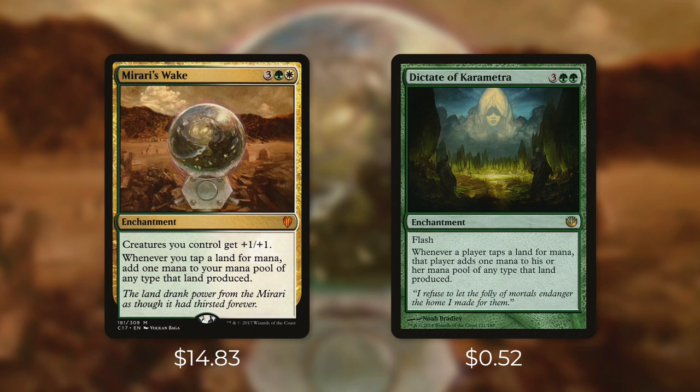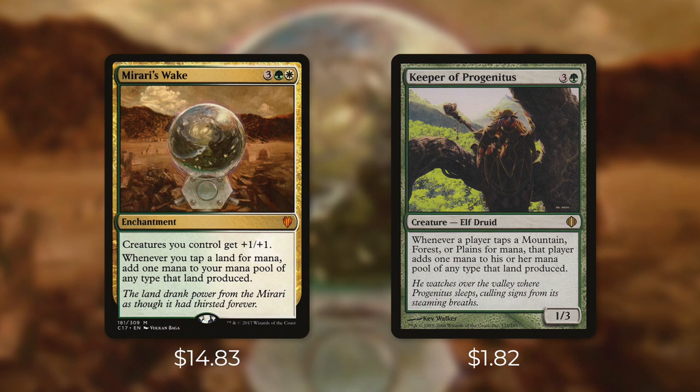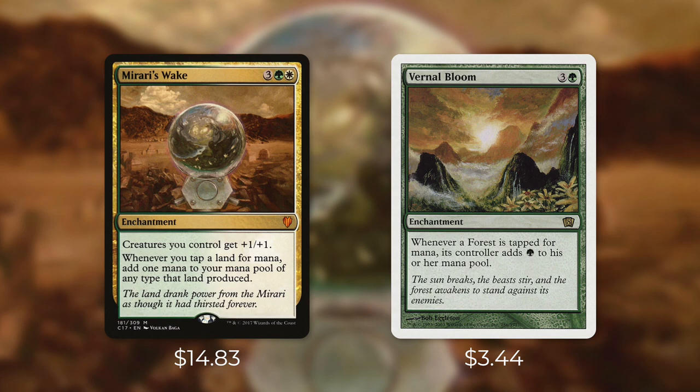Now, taking all factors into account, Mirari's Wake will be better. Only doubling up your own mana and not your opponents is a big difference. Dictate of Karametra, though, is still a fantastic card, and I think it's very underrated. Then there's Keeper of Progenitus, which can be great in the right deck. It's under $2, so it's definitely a budget consideration in comparison to Mirari's Wake. It's a 1/3 Elf Druid that costs 3 and a green. It says whenever a player taps a mountain, forest, or plains for mana, that player adds 1 mana to his or her mana pool of any type that land produced. So this card is much more specific on what it's doubling. If you're running this in a Naya deck with a ton of mountains, forests, or plains, you're going to be in good shape. Chances are your opponents are going to have some non-basics or some islands or swamps. So this is going to double up your mana, but only help your opponents a little bit. Now this is a creature, so it can be more easily removed. There aren't too many one-sided or nearly one-sided mana doubling effects, so we'll take what we can get.